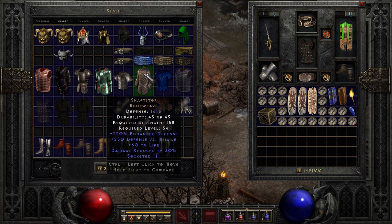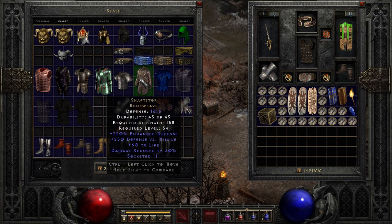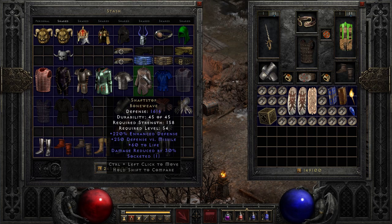Next up we have Shaft Stop. You don't see this one used all that much, but it has potential to be upped. The defense rating can get higher than shown if you up it one more time — this version has been upped to its maximum elite level, giving up to around 1,600 and some odd defense. There's a nice big life bonus, and the big thing here is 30% damage reduction. So with Shaft Stop and String of Ears you could get 45% damage reduction — that's a nice big damage reduction.